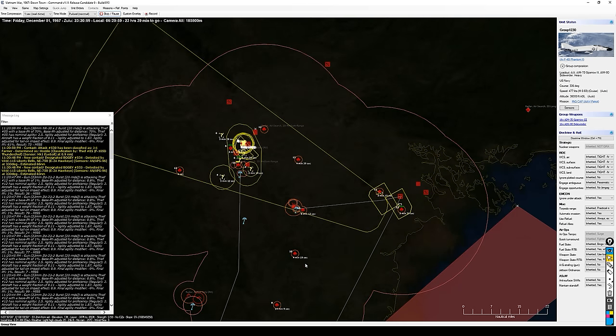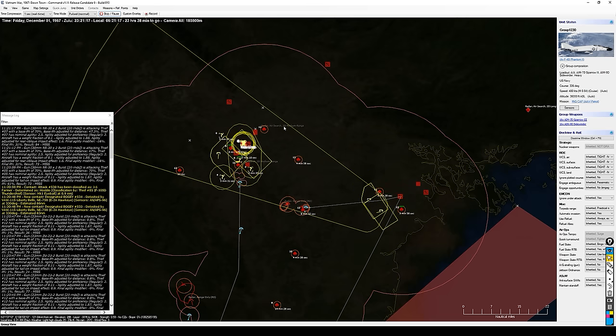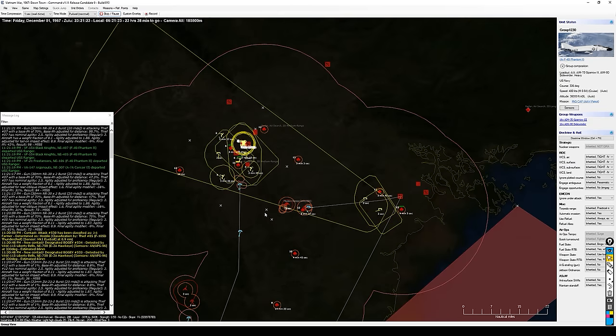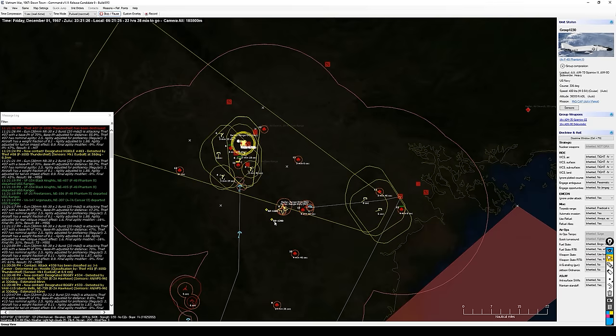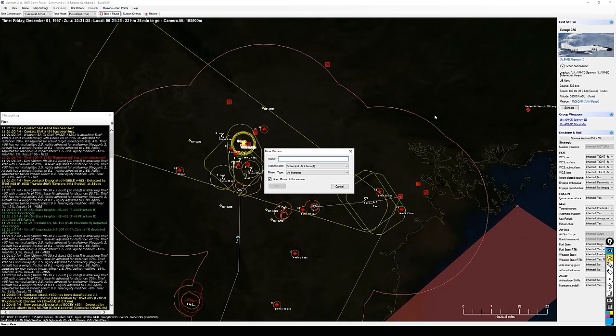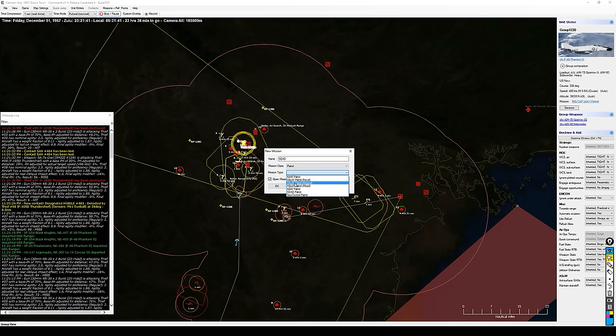Let's start to think about suppression of enemy air defenses. I want to focus as much as I can on defenses around Hanoi. I can go low level and avoid a lot of these SA-2s once I get over the coast — it's the Hanoi area I really want to focus on. Let me create four points around Hanoi as the area where the seed flights will look, and two more points as a default holding location. I'll select all these points, Control-F11, and call this Seed — this will be a patrol, a seed patrol.